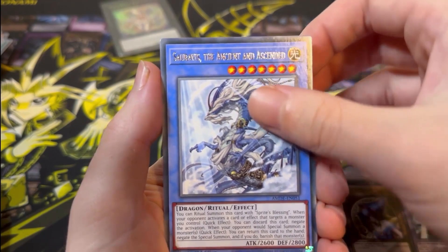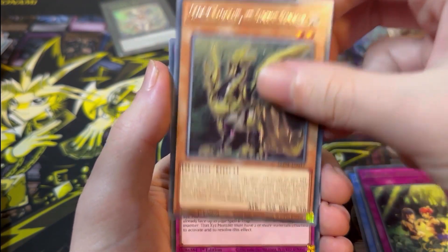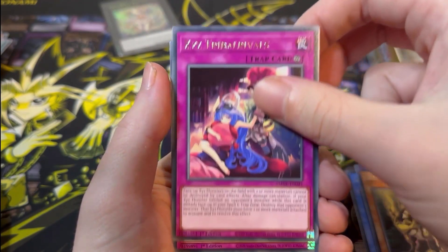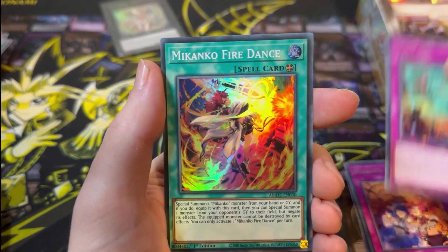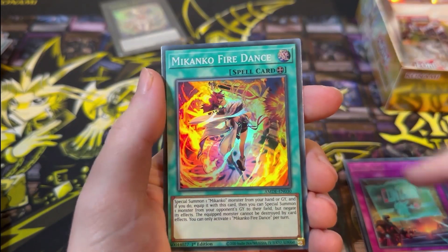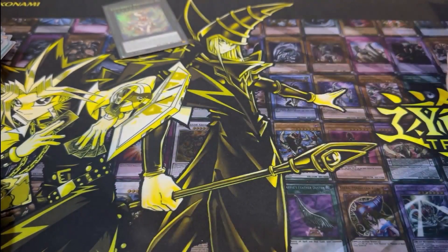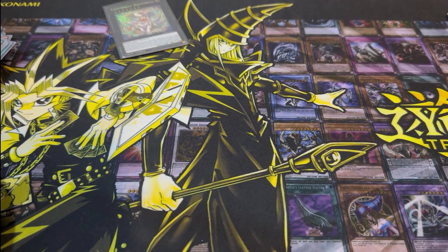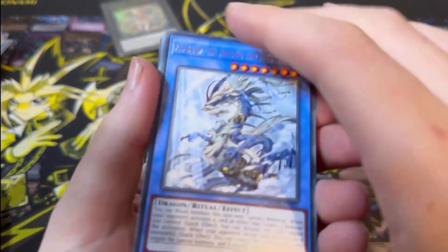Next pack: The Ancient and Ascended, Mekanko Promise, Gizmec Naganaki, Xyz Tribal Rivals, Mekanko Rivalry, Contain, and Mekanko Fire Dance for our Super Rare. Down to the last 5 packs — can we get something really, really cool? For me that would be more Purely stuff, but we'll see.